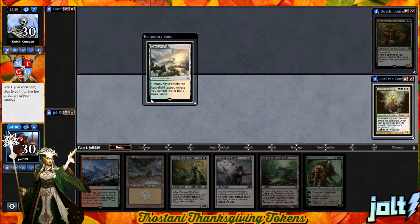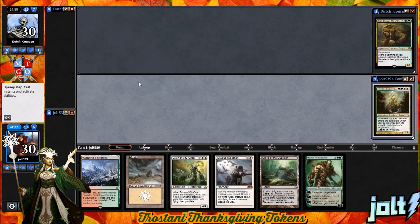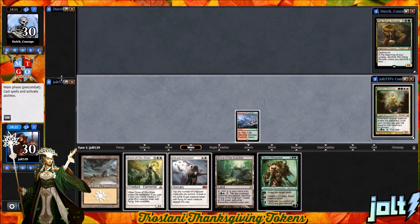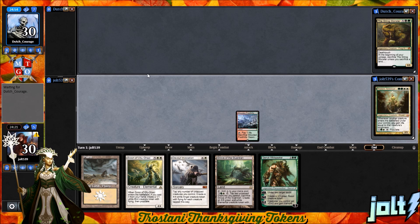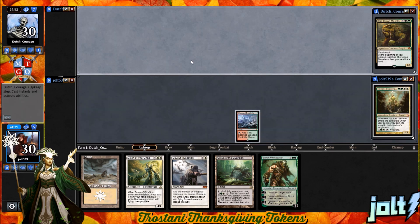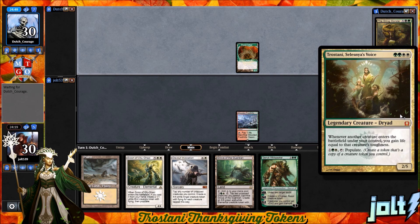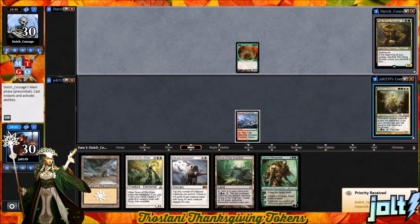Let's get Trostani popped back up. Let's go ahead and put that on top. Let's go ahead and lead off with the Wooded Foothills and pass the turn over to our opponent. Happy Thanksgiving. Hopefully you have a good one today. If you're going to see some friends and family, I am planning on that for sure. We are playing Trostani — whenever another creature enters the battlefield under your control, you gain life equal to that creature's toughness. Then for three mana, populate.